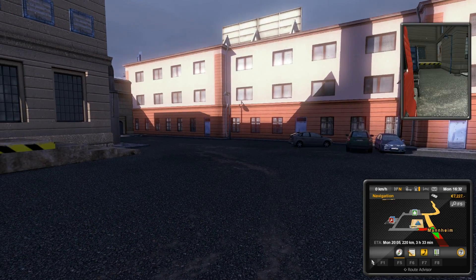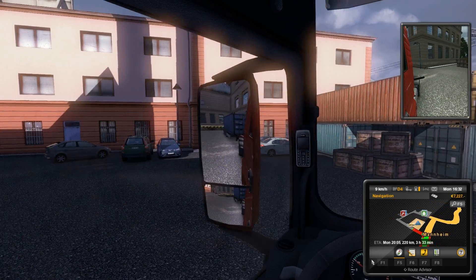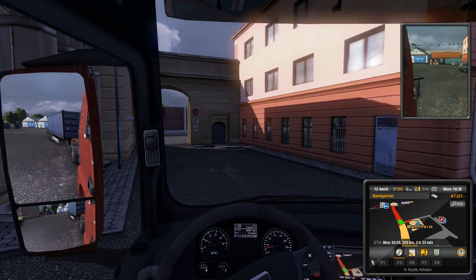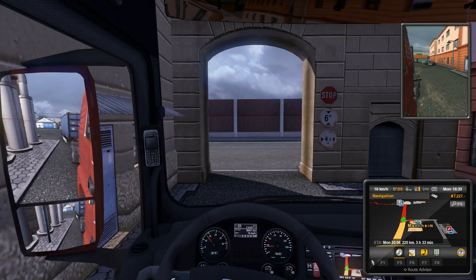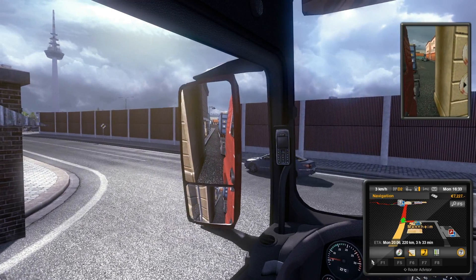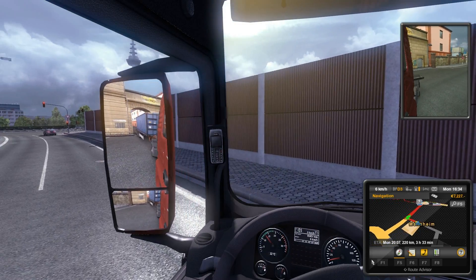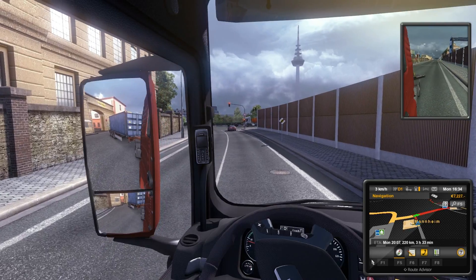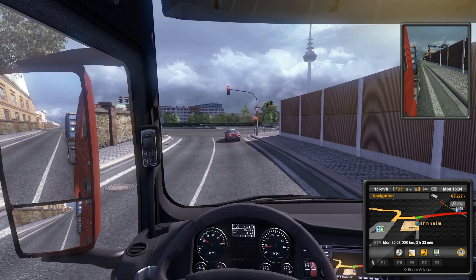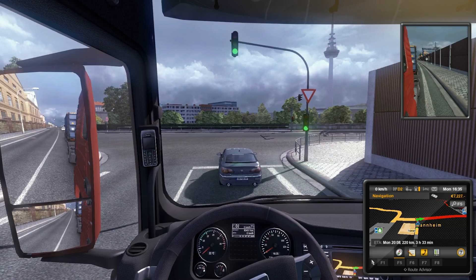So where do we got to go to get out of here? That way. Alright, let's turn our wheel, get in gear, and here we go. We're leaving Mannheim. I found this funny because it's actually a Mannheim here where I live, very, very close to me. So it feels like I'm almost at home. Truck just, like, stalled out and shut off.